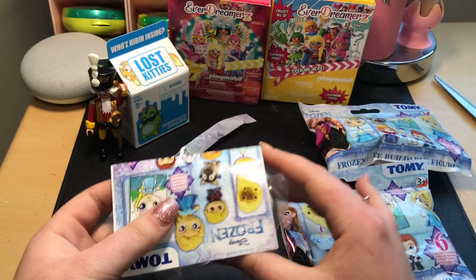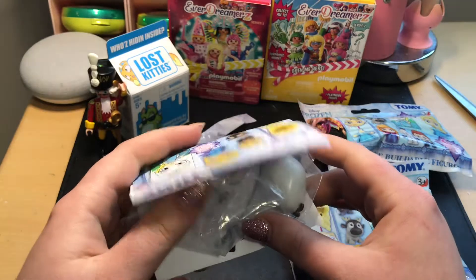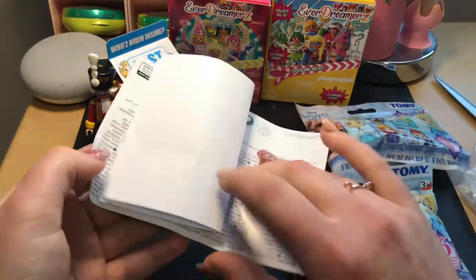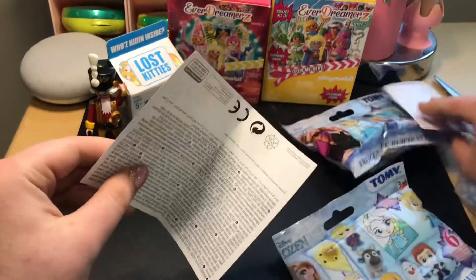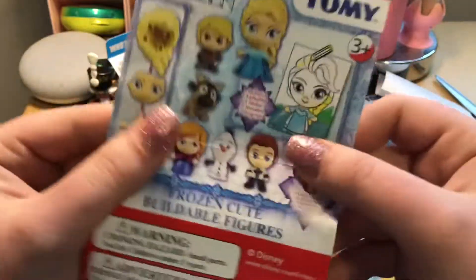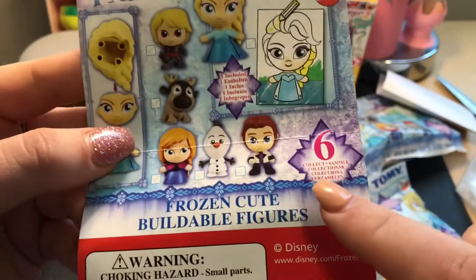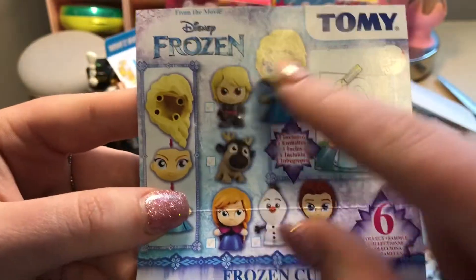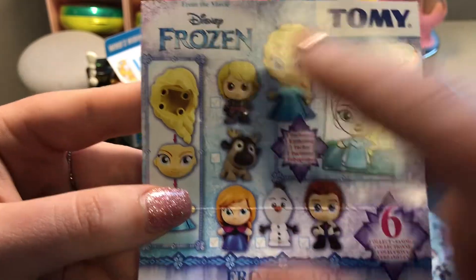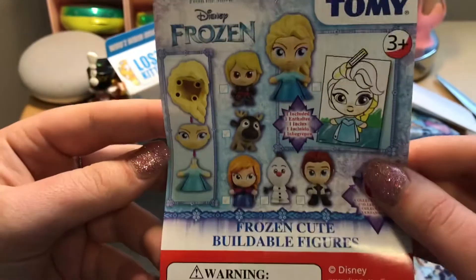Oh my gosh. I'm really excited because I love this character and I hope that last time I got him. I'm really excited. So it comes with a little picture — if you don't want to know who it is, don't open this little white one because it tells you. But this is just the list of them all and it's a check-off sheet so you can check them all off when you get them. There are six to collect: Elsa, Olaf, Sven, Kristoff, and Anna.